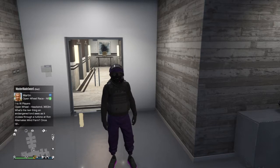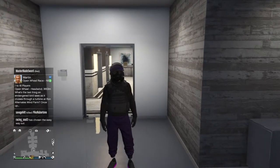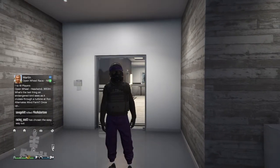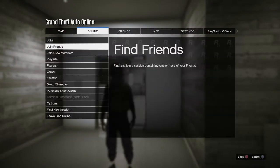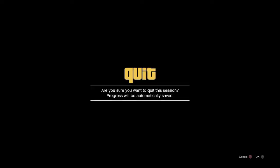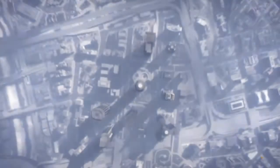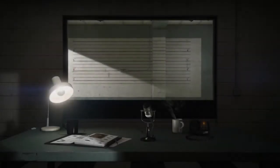Before we start, make sure to have the outfit that you want to save equipped, because this glitch will delete every single other outfit. For example, I've got my purple joggers outfit right here and I'm going to keep them because it's kind of hard to get the purple joggers. So the first thing you want to do is go to Online, then go to Swap Character. Make sure you have the outfit you want to keep equipped.